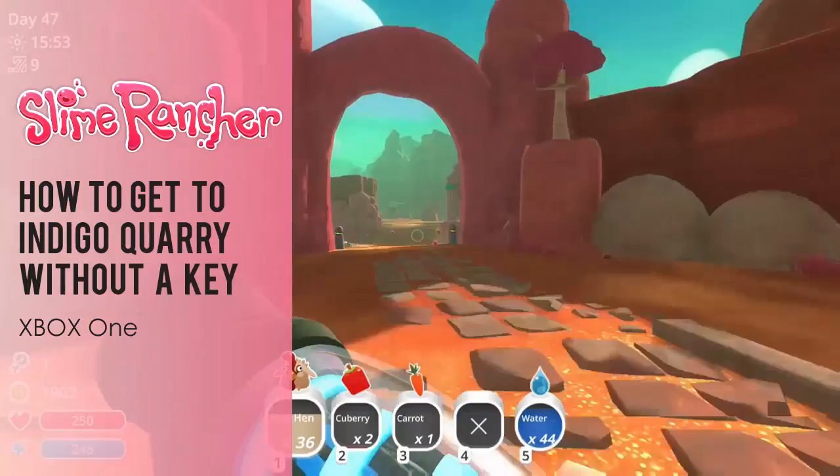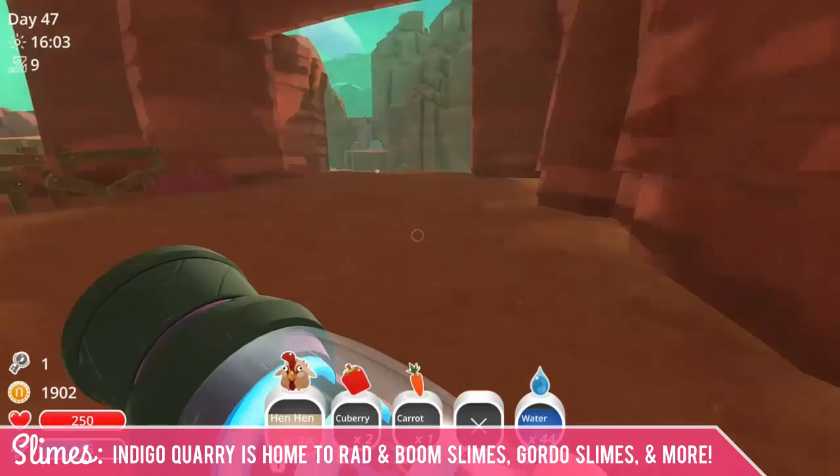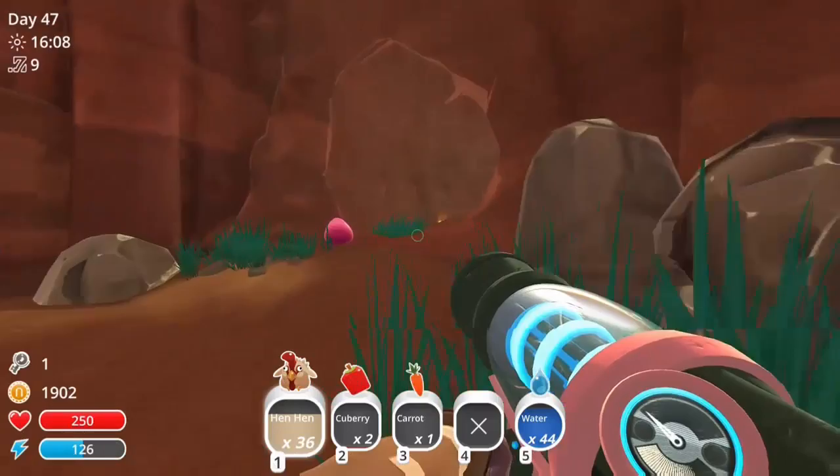If you leave the ranch and head straight out here and go to the left, I'll show you how to get to the Indigo Quarry normally. The Indigo Quarry is home to Rad and Boom slimes, Gordo slimes, and a lot more. You also have access to a teleporter there and you can find some really good stuff, so you definitely want to make your way to the Indigo Quarry at some point. It's a pretty huge area.